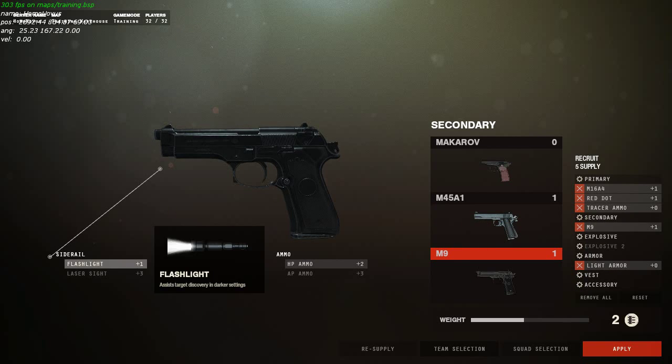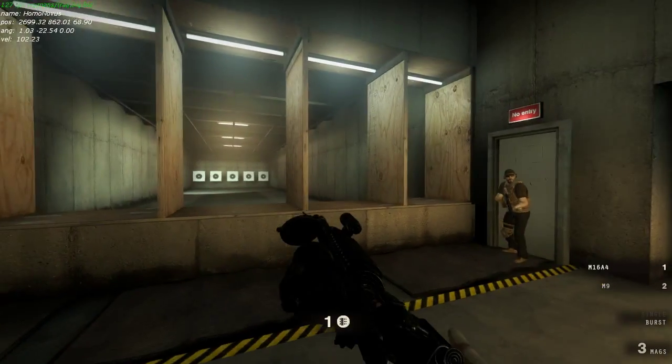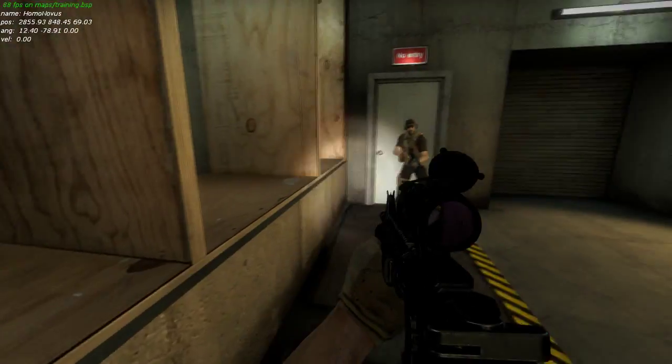You also have the option for a heavy barrel for long-range engagements, which will stabilize your aim. Other than those, you can find suppressors, which will muffle your shots and hide your muzzle flash. You also have a laser sight to help you aim.